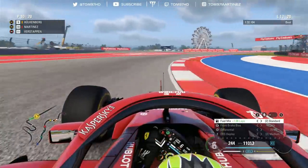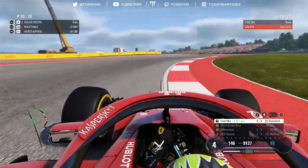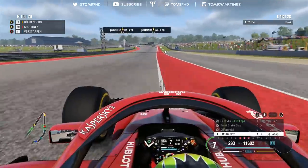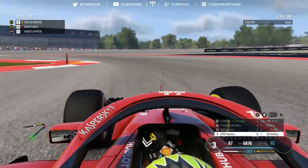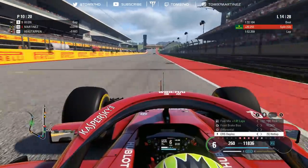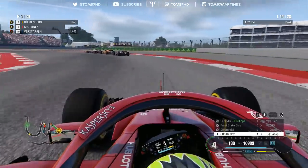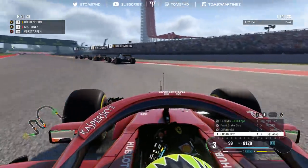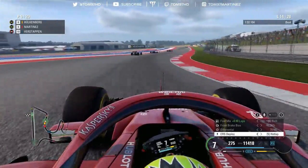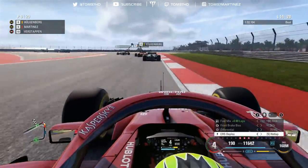We've got to make sure these tyres work and finish in P2 if all goes according to plan. Still at risk of a penalty if I get one more track extension. Ocon pits, and we're now P9. A three-way scrap ahead between Alonso, Magnussen and Hülkenberg — who's on soft tyres going to the end. The new soft tyres are working well; I'm much happier on these as they don't overheat so easily and don't wear out as much.